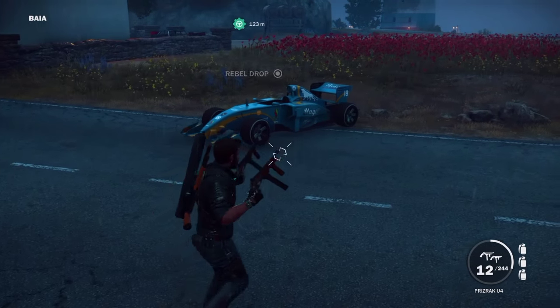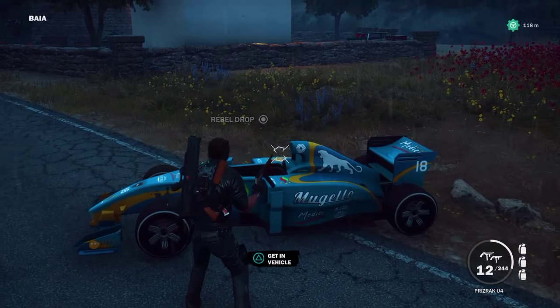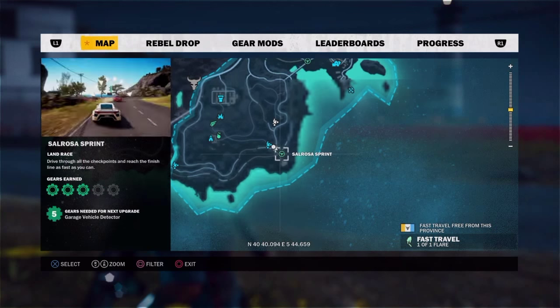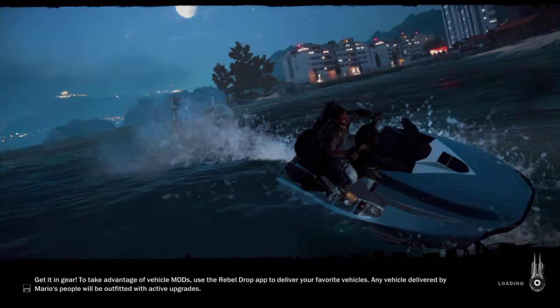There you go guys, the F1 car — as you can see it was a rebel drop, I've already unlocked it. But I want to show you how to do it. There are two different ways and I'm going to show you both. Many of you have probably been using the fast travel method to try and unlock the F1 car, waiting for the loading screen when you get here.